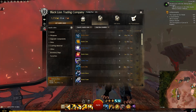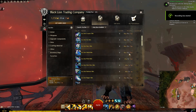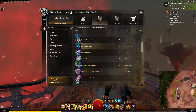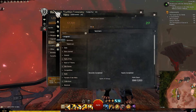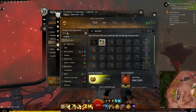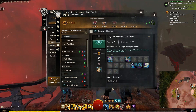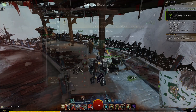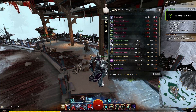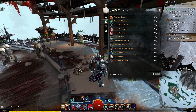Tip four: the final tier will net you a Ley Line skin. This is for all the Return To's for Season 3. These can be expensive if you're going for the achievement to get all of them, so this is a great way to get the most expensive skins for free. Doing so will net you seven Ley Line tickets.